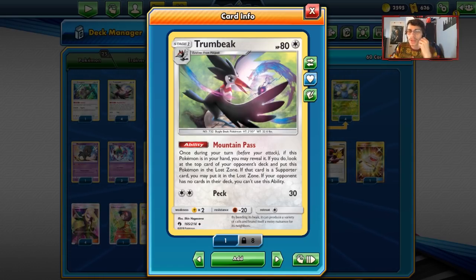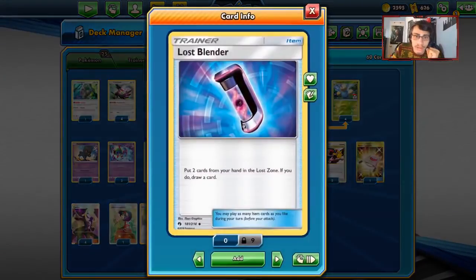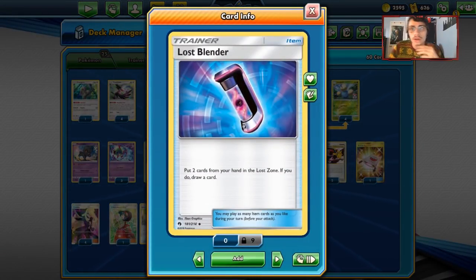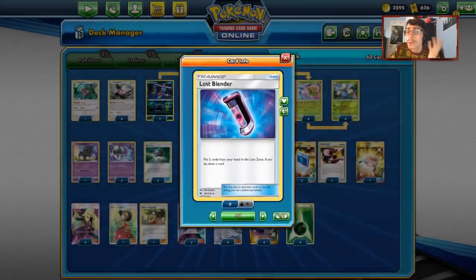Trumbeak has the ability Mountain Press, where you look from your hand at your opponent's top card of their deck, get a supporter card, throw it in the Lost Zone, and Trumbeak goes into the Lost Zone too. It's a really powerful ability that literally leaves free 80 damage. We also have Lost Blender to help us out - instead of using Emolga's ability, we're just going to use Lost Blender with what we have to work in our hand.